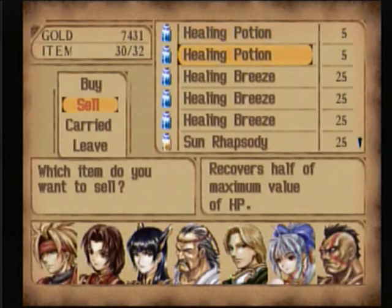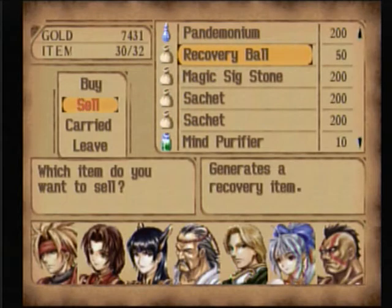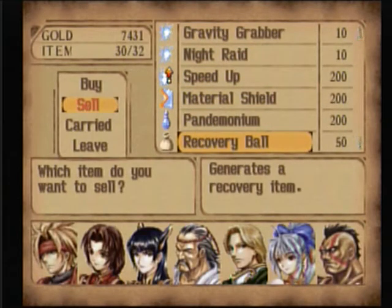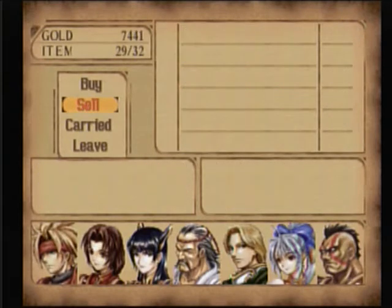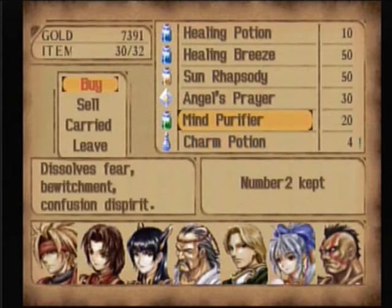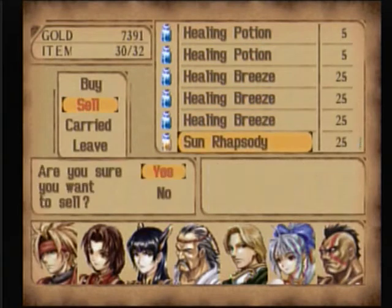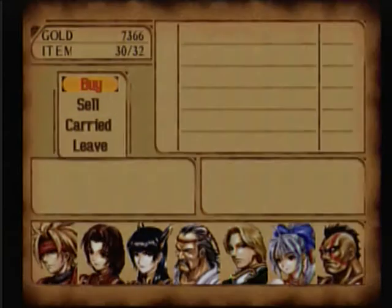Let's see, anything else we can sell? If I have any attack balls or anything... I've got a recovery ball. I am actually going to sell one of these. I'll sell one of these. Buy a Breeze. That should be good. I could probably even sell a Sun Rhapsody and buy another Healing Breeze. Okay, now we're good.